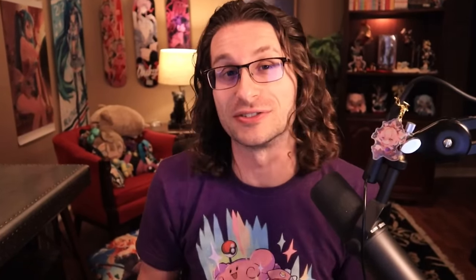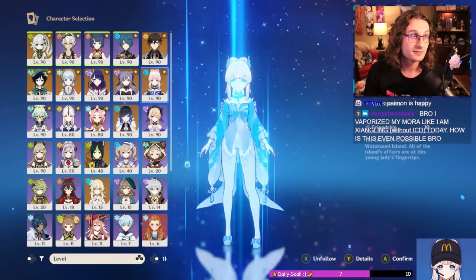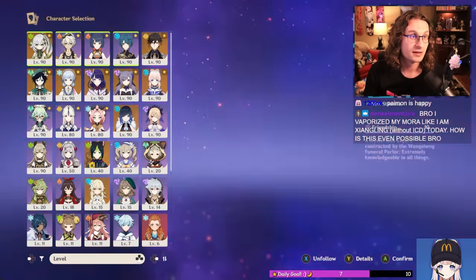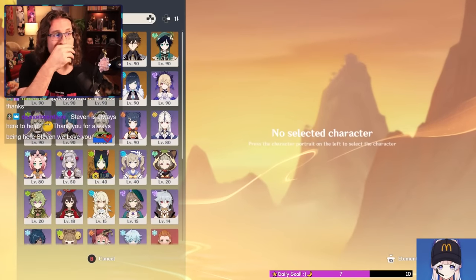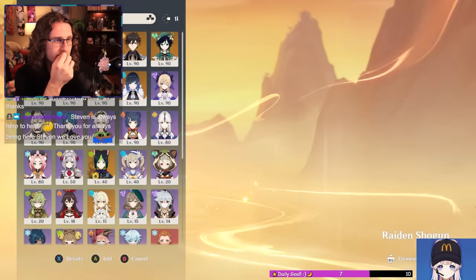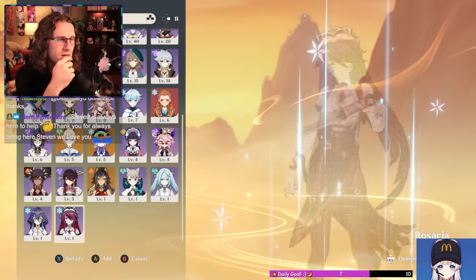Anyway, with his crazy primo gem saving habits, he doesn't pull very much, so he doesn't have a super wide plethora of different characters. Look at the limited five-stars: we've got Nahida, Venti, Ayaka, Kokomi, Raiden, and Dongli. That is literally it. But this actually makes our job easier. I deduced four of Roger's best teams, all with characters he enjoys using already, to help us devise a plan.